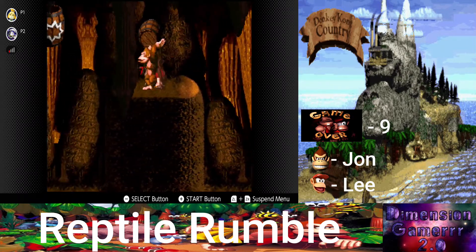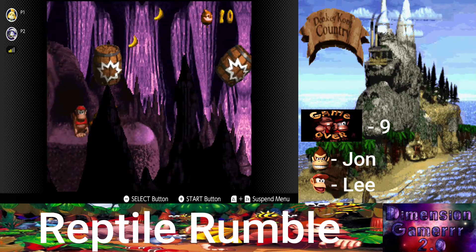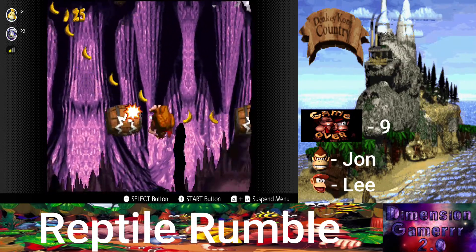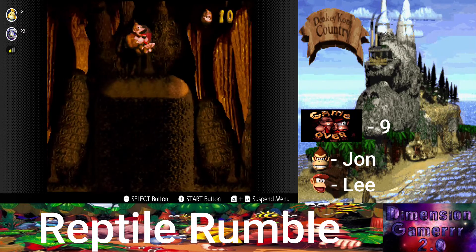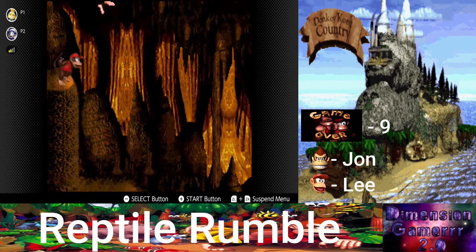And then the other one's right there? Yeah. Possible might be a third one here, actually. That makes sense — every world it's usually one towards the beginning, one towards the end. Yeah, there is a third one.